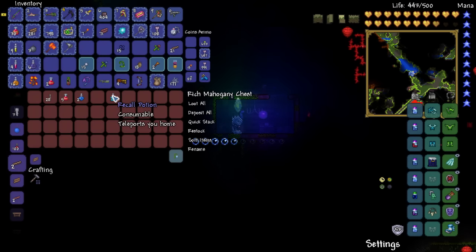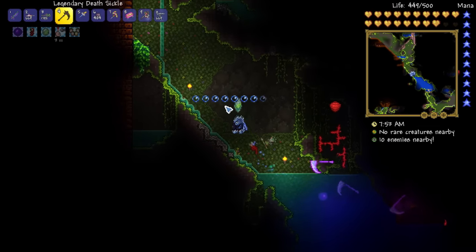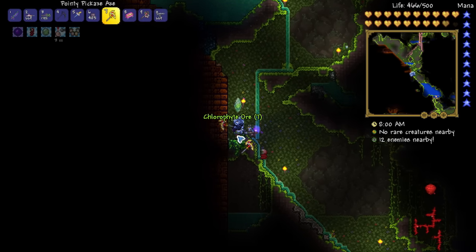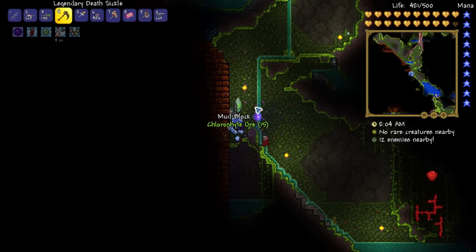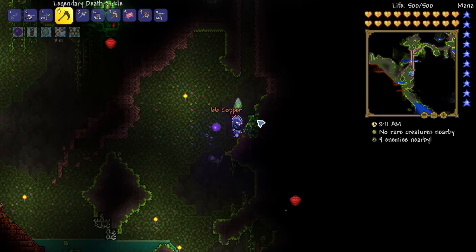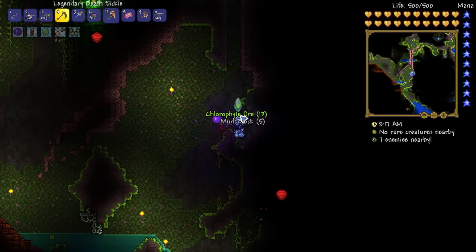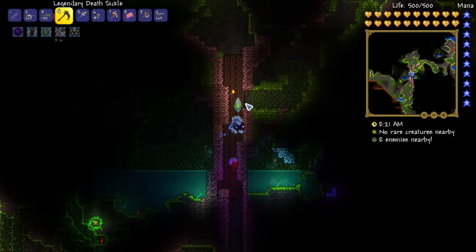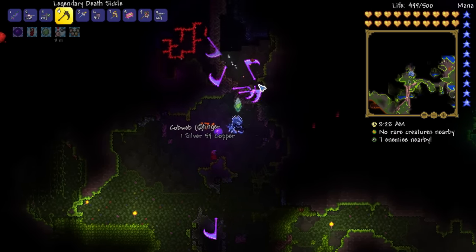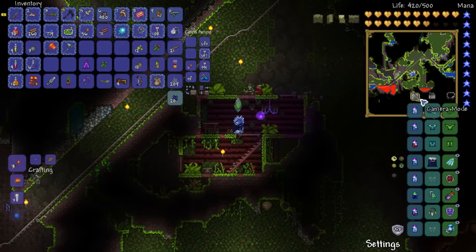Here's an underground jungle house - I'm not sure it'll work too well for the NPC. The hallow and the corruption or crimson no longer spread quite as quickly after beating Plantera. They will still spread, but at this point you don't have to worry so much about containing things. It's not quite as urgent, which is definitely a relief.